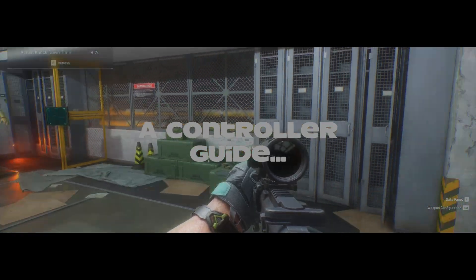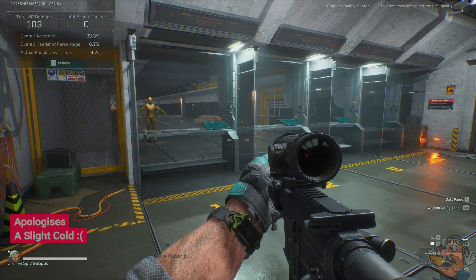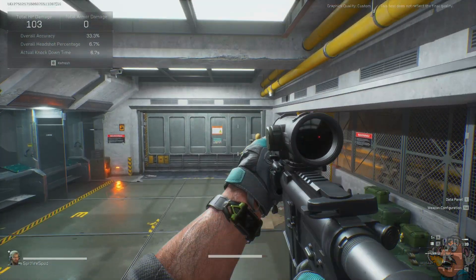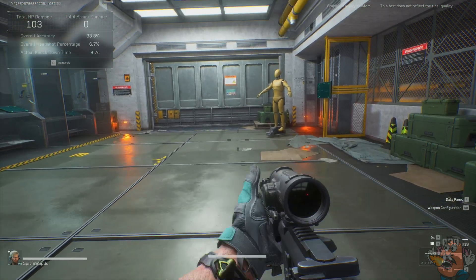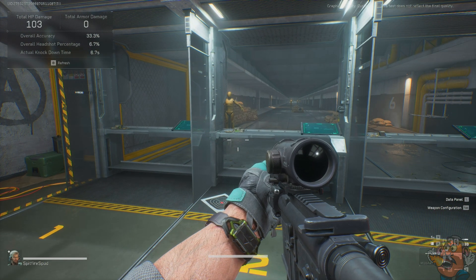Hi guys, welcome back to another video. I'm going to show you how I use the controller in Delta Force. The left stick moves our character. A is to jump, mantle over obstacles, or climb up walls. B is to crouch — hold B and you'll go prone as well. Y is your interact button, and I'll get more into that in a bit.